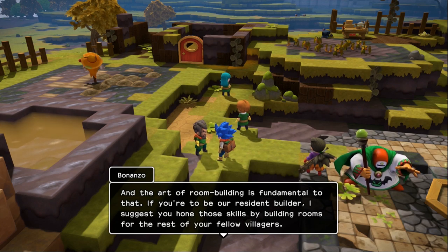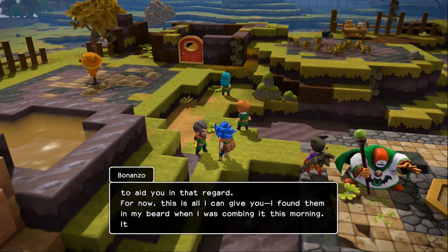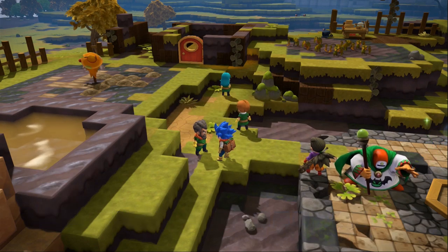If you're going to be our resident builder, I suggest you hone your skills by building rooms for your fellow villagers. Now, Zul'jin, my boy — I understand you're in need of seeds. I intend to do what I can to aid you in that regard. I found these in my beard when I was combing it this morning. It isn't much, but hopefully I'll have more to offer soon. It's three cabbage seeds.